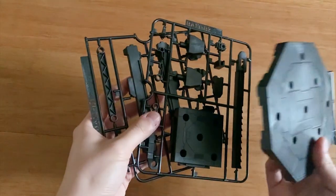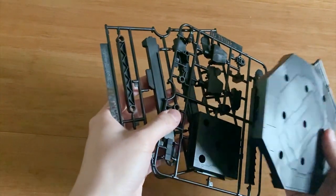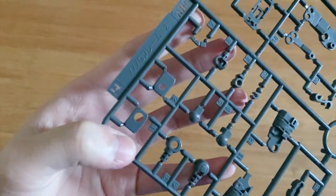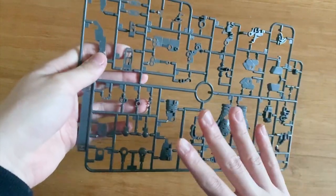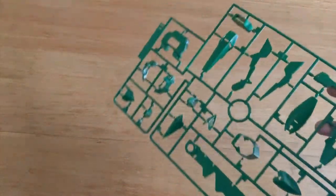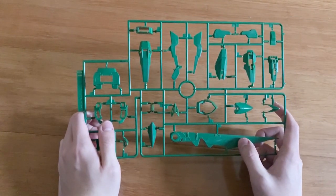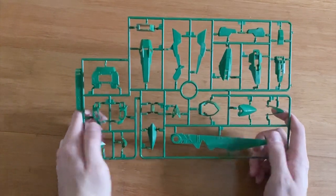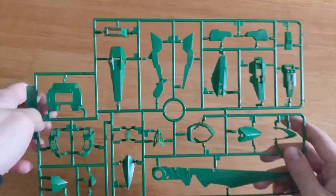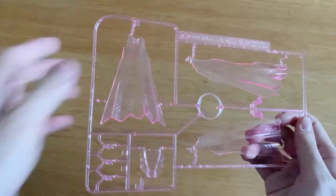These three pieces on the C-runner are the action base pieces — not much to say about those since most people already own an action base. The C-runner is also from the XXXG universal runner, and I assume about half the inner frame pieces won't be used. The I-1 and I-2 runners contain the green parts of the MS — the wings, lower leg armor, knees, and overall torso. It's hard to make predictions since I've never built this MS before. We also have the poly caps and two beam blade effect parts.